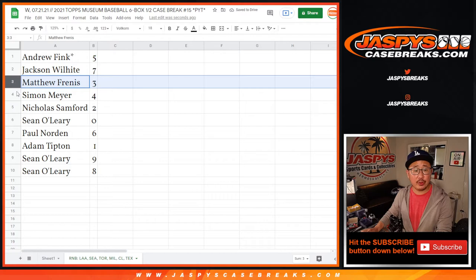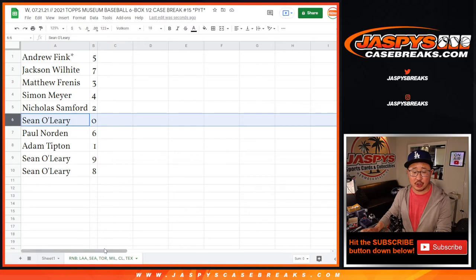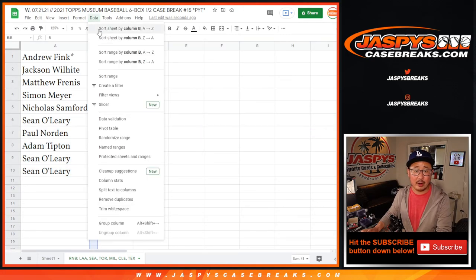Jackson with seven. Matthew with three. Simon with four. Nicholas with two. Sean O with zero. Zero gets you any and all redemptions for just that group of teams there — not CL, but Cleveland — including one-of-one redemptions as it says in the description. Adam, you'll still get any live one-of-ones that pop for that group of teams. Paul with six. Sean with nine and eight.